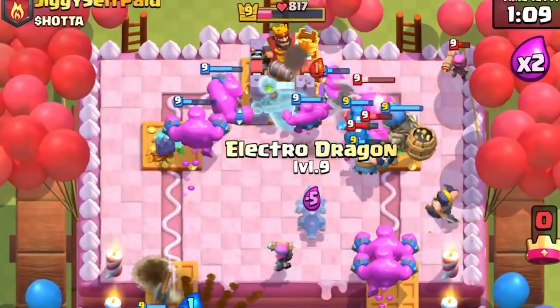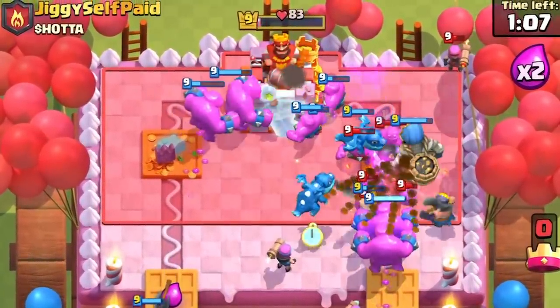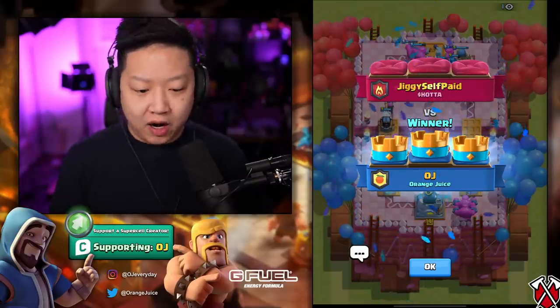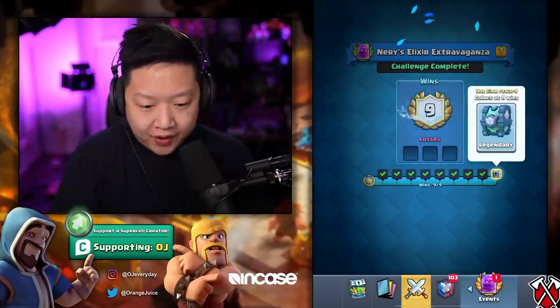We need to intimidate our opponents by showing them how far ahead we are in elixir — 100% calculated. We defeated them. This deck is easy mode — just put stuff down, defend, kill things with Fireball, kill things with Arrows, clump with Tornado, put stuff down. It looks like the golem dies. This deck is so easy.